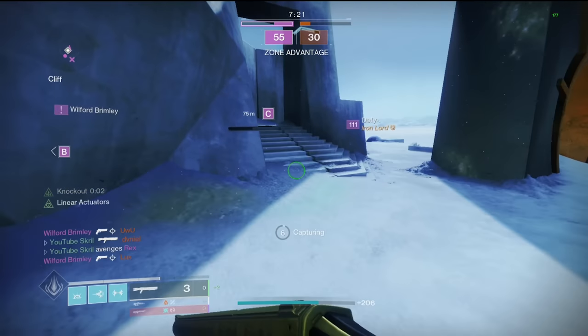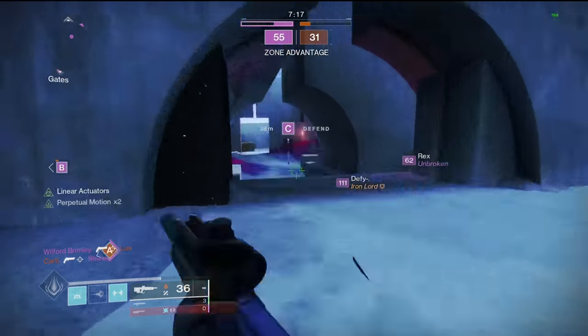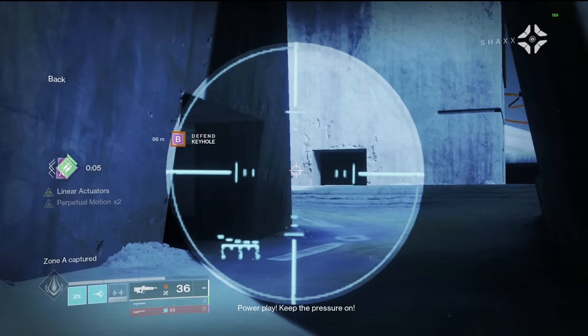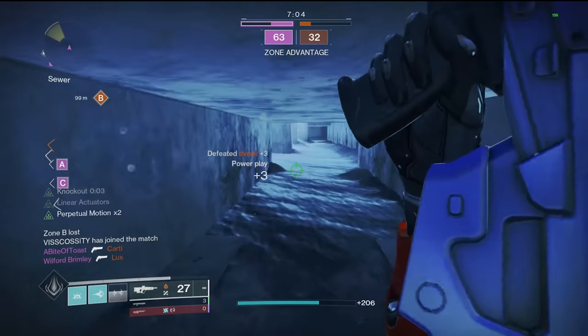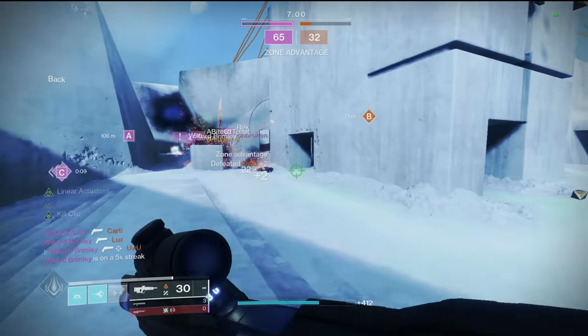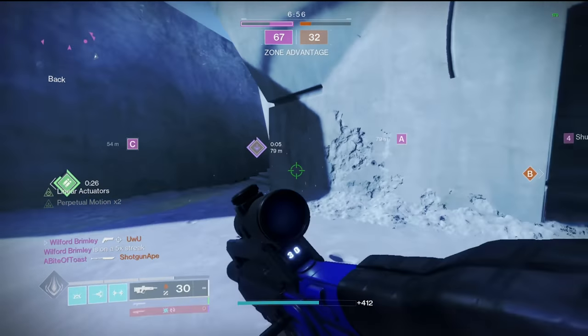We get on A and I'm not going to cap - this game I don't think I need to. It's not like a down to the wire QP game here. Charging up, I'll reverse him there. Try to get an angle on this guy. Head towards B now - I think they're going to be spawning A.